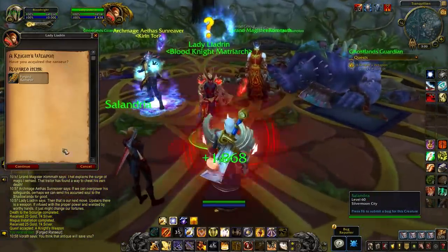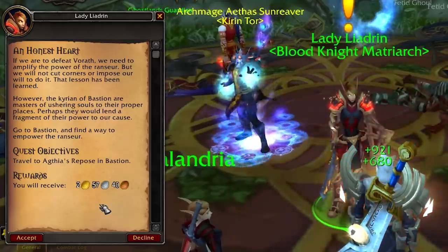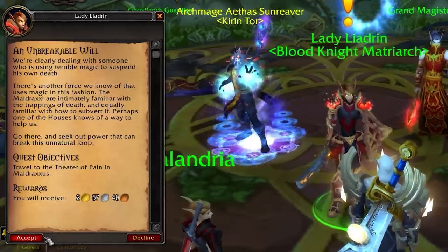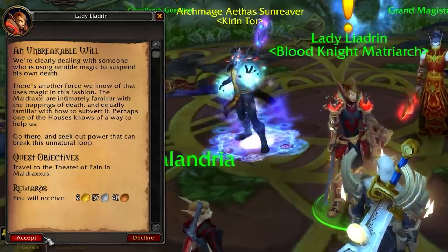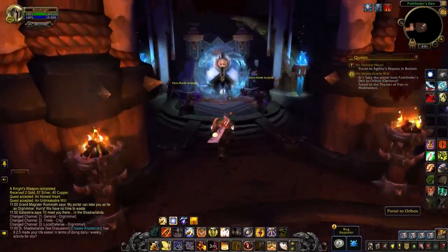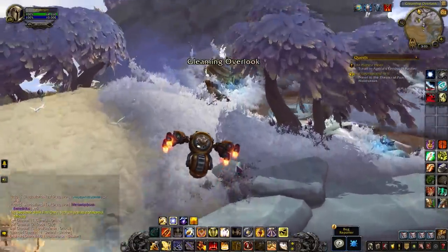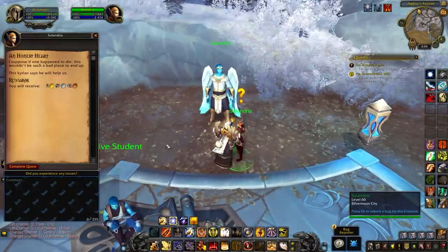Lady Leandrin has a plan to empower the Ransur with the power of the Shadowlands. Two new quests pop up: An Honest Heart, to head over to Bastion, and An Unbreakable Will, to head over to the Theatre of Pain in Maldraxxus. We want to empower it with the power of the Kyrian and the power of Maldraxxus to kill Volrath for good. There's a portal to Orgrimmar in Tranquillian, so head there, then to Oribos and on to Bastion or Maldraxxus - you can choose which one you want to do first. We'll go over the Bastion one first - it's in the southern part of the zone where you seek out Vandalor.